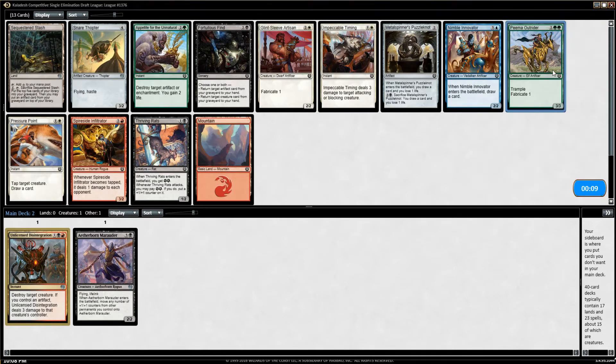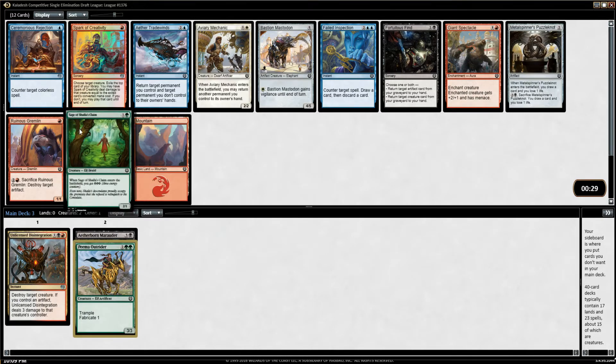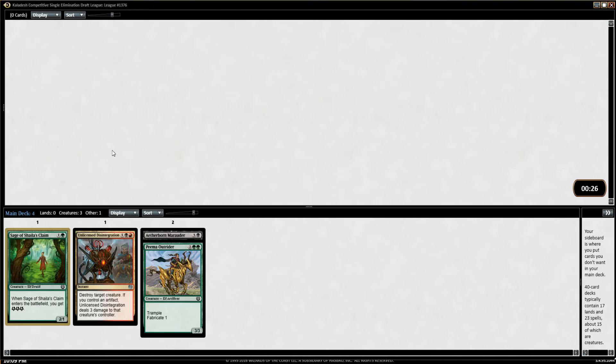This is where the Force becomes real. We're going to take the Outrider and try to cut off green a little bit, force that color combination, and also get a bit of Fabricate for the deck. Now, Sage of Shayla's Claim — actually not bad. You end up with a little bit of energy in the counter decks because you want things like Thriving Rhino, and Fabrication Module is a big card. There's not a lot of good two-drops, and other options are just Metal Spinner's Puzzle Knot. I'll just take the Sage.